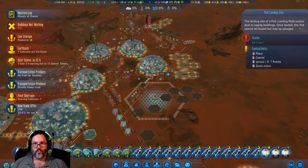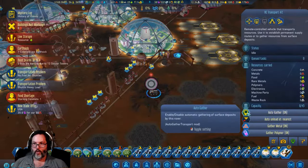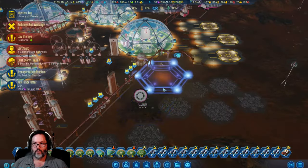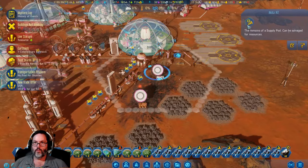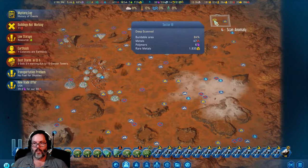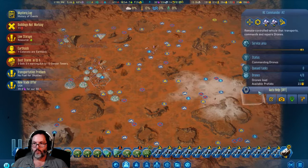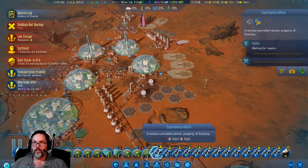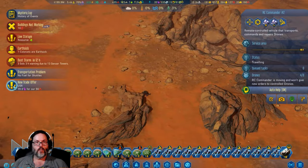That's our RC Transport - we're gonna land you right there. We're gonna blow that up - you, we're gonna put you on auto gather. You'll come in right there. Dust storm is coming. You are an RC Explorer - let's have you scan that anomaly. I'm just gonna put you on auto help. If I bring you out there, will you repair him? We're gonna turn that off.